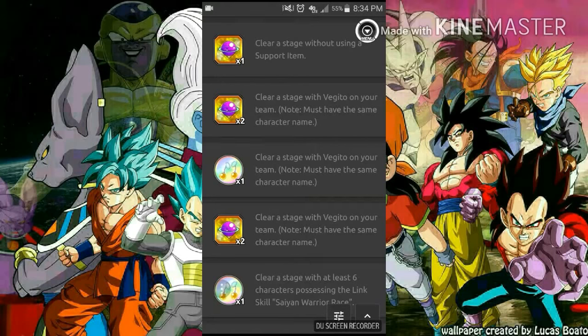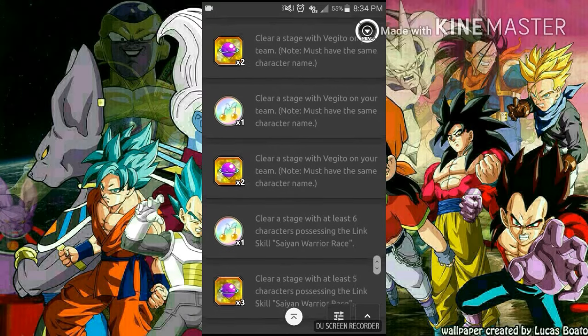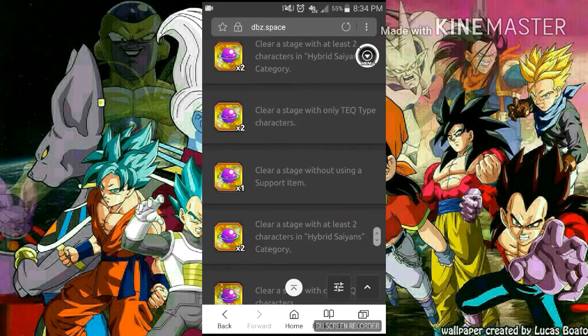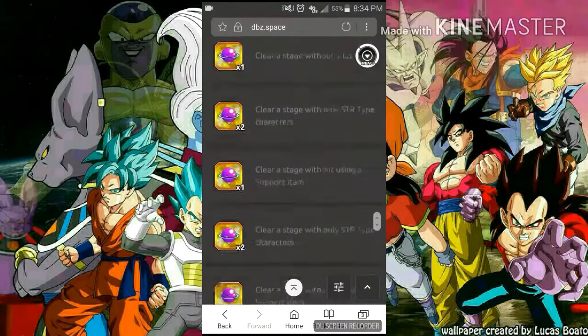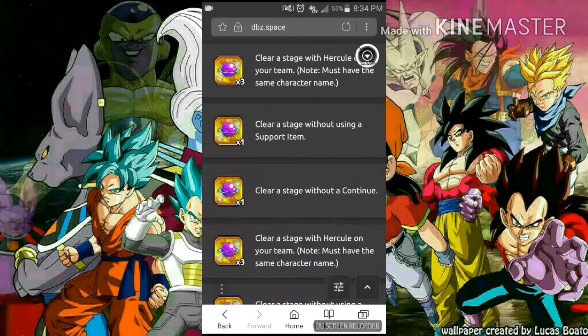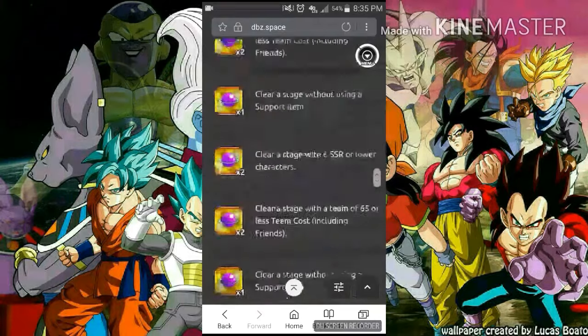The next video I'm dropping is a quick gameplay of the new Super Stage 2 for the STR Gohan that just dropped. I dropped 50 stones on a multi and didn't pull anything. I may throw another 50 at it but his banner is not too intriguing to me, I mentioned that in my last video. Next video will be quick gameplay on the Gohan stage.